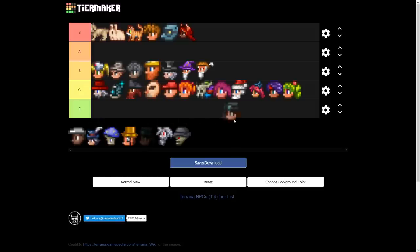The Steampunker — just off the value of using her Clentaminator to get rid of spreading biomes, she's going into B tier. I notice I don't have anything in A tier, so I might have to move some things around.